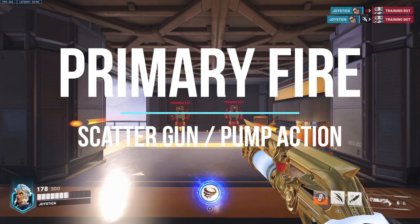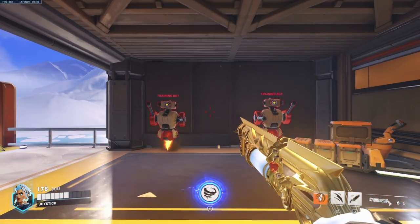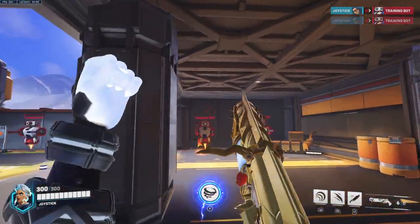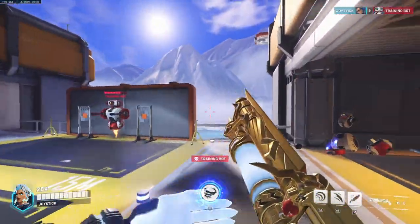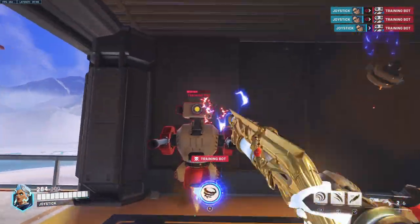The primary fire is your scatter gun slash pump-action gun. You want to be up close for big damage — it's not the best at range, but you still want to be shooting at range because you are doing some damage. You want to be up close and aim for headshots as much as possible because that's going to be your big damage with this gun.